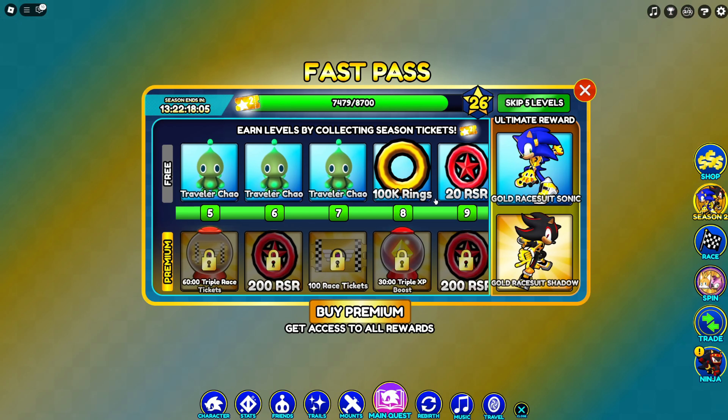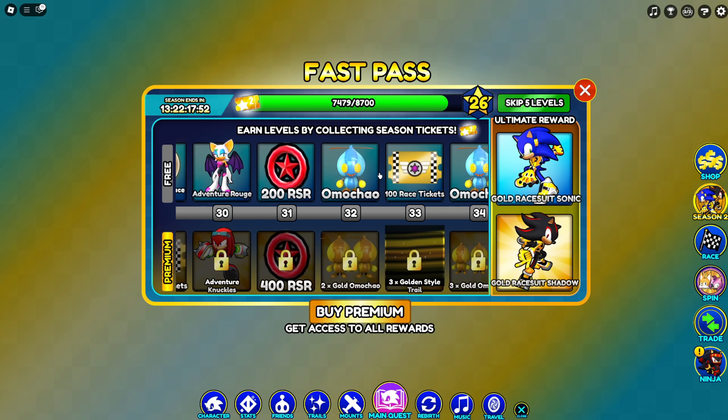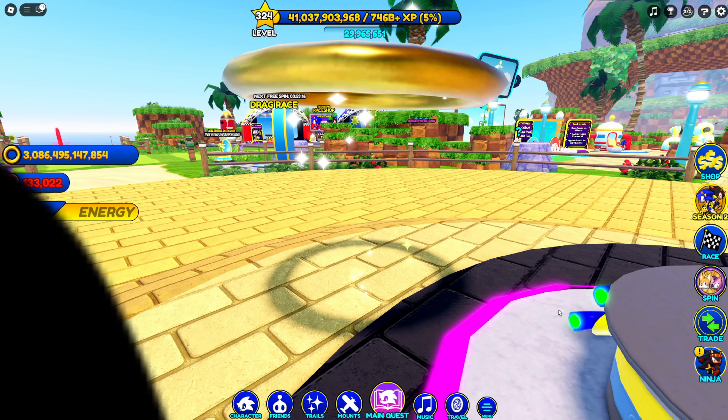Wait, this is just the fast pass — they added tiers to the fast pass? What the heck, that's so strange. They also added the gold race suits — why? Why do they just randomly do that? That's so weird.